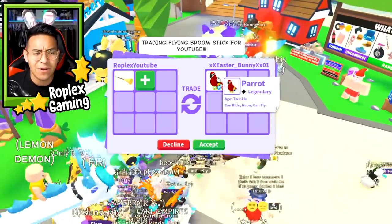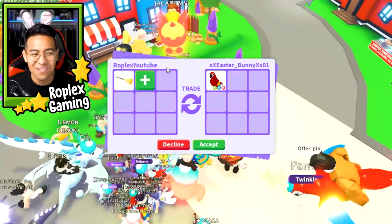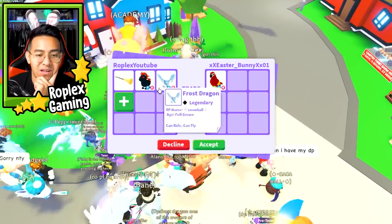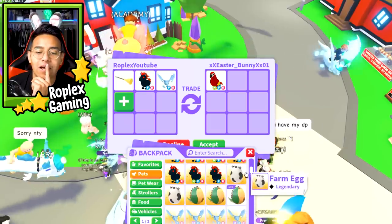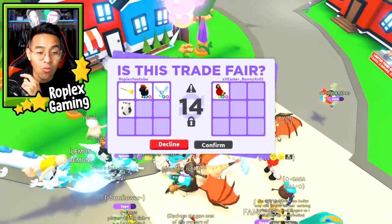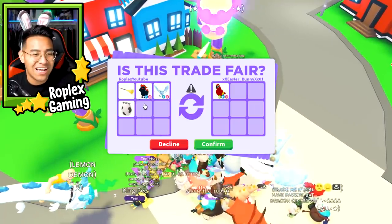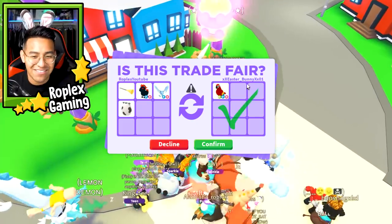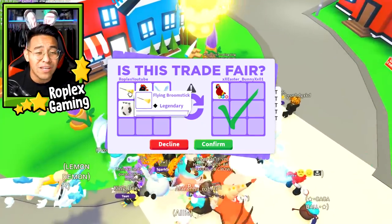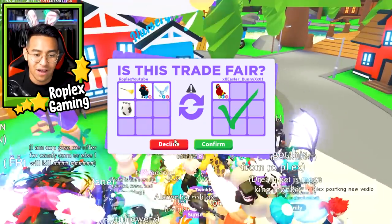Easter Bunny 01 put up a Neon Parrot and she wants me to offer. We're gonna leave up the flying broomstick, and I added an evil unicorn, a frost dragon, and a farm egg. She hit accept. Wait, am I tripping? Is this a good offer or is this bad? Hold on - no, the broomstick is worth so much. I'm dumb. I'm gonna decline. Out of curiosity, let me see what she does - yeah, she hit accept. But the broomstick is worth like two, maybe two frost dragons. We're gonna decline because I feel like I'm over, only because of the broomstick.